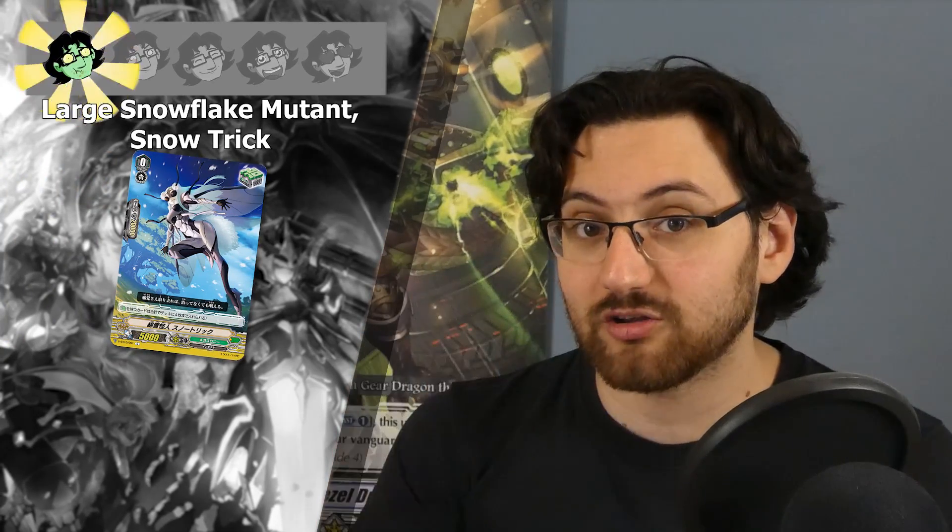We're going to start off with the reprints. Megacolony has once again two critical reprints and both are going to get one star since they're just generic reprints. On top of that they got a new heal trigger, Large Snowflake Mutant Snow Trick — one star because we already have a heal trigger, but it's another option. They also got a new draw trigger, Fluter Drafter — three stars as a new draw trigger in the mix. And the final new trigger is the critical sentinel trigger, Scissor Shot Mutant Bomb Scissor — five stars, as it opens up a lot of options in deck building just like any other critical sentinel trigger.